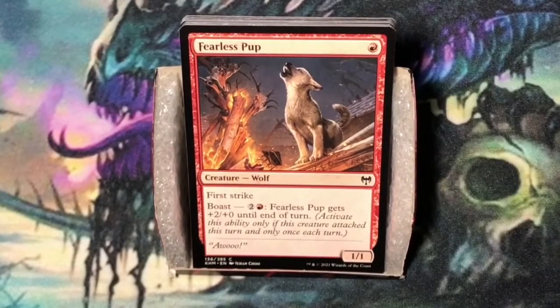Fearless Pup. Single red mana. Wolf at one-one. Has first strike. You can boast for two and a red — Fearless Pup gets plus two plus zero until end of turn. Activate boast ability only if this creature attacked this turn and only once each turn. It's definitely something you'll run in an aggressive red-white deck.